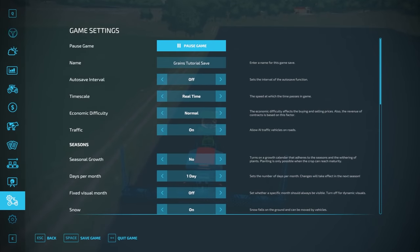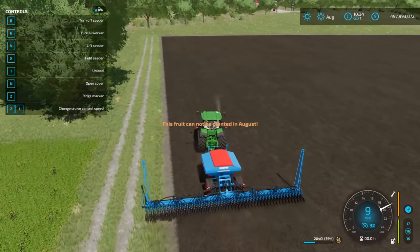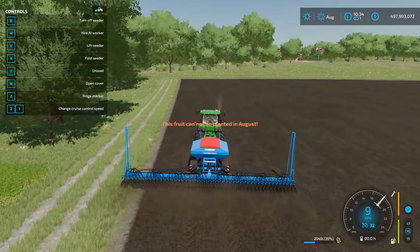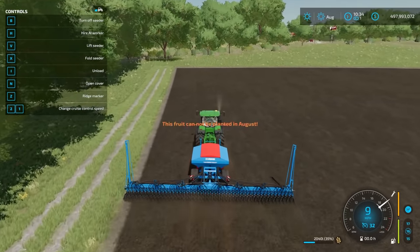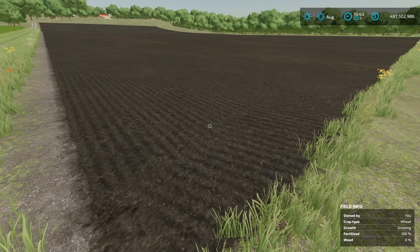If you're playing with seasons on, once you turn seasonal growth to yes, a crop calendar will appear. You need to plant in the appropriate window — for wheat it's September/October, barley September/October, canola August/September, oats March/April, soybeans April/May. If you're outside the planting window, the seeder won't actually do anything. I'm going to turn seasons off and finish planting.